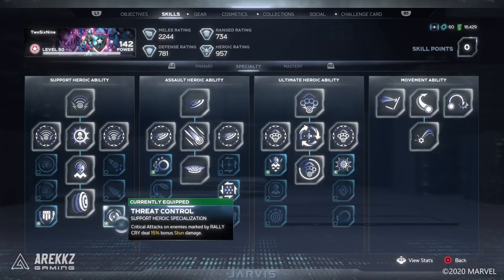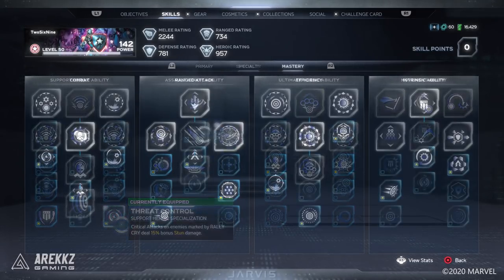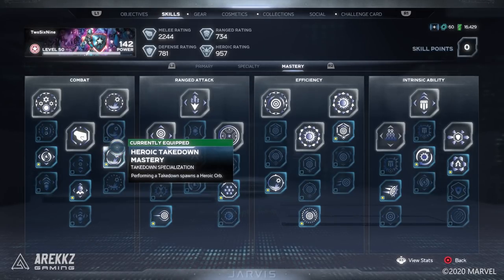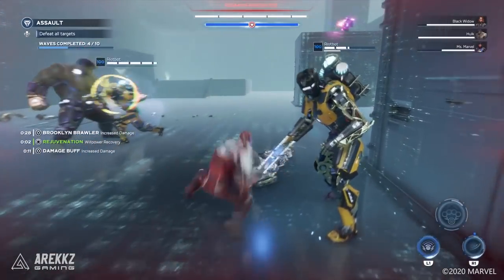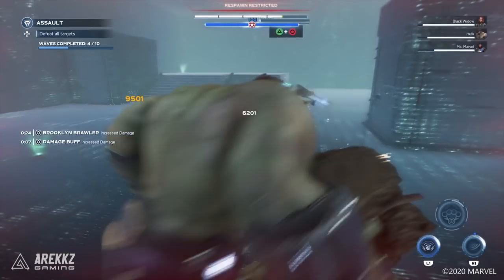It's also worth speccing into Threat Control since this adds 15% additional stun damage to your Rally Cry, which is yet another avenue to takedowns. Then hopping over to the mastery tree you're fairly free to pick whatever you want, but for this specific build the one thing you need to grab is Heroic Takedown Mastery — doing so sees heroic orbs spawn whenever you do takedowns, which is huge for keeping your abilities topped up and ready to use.